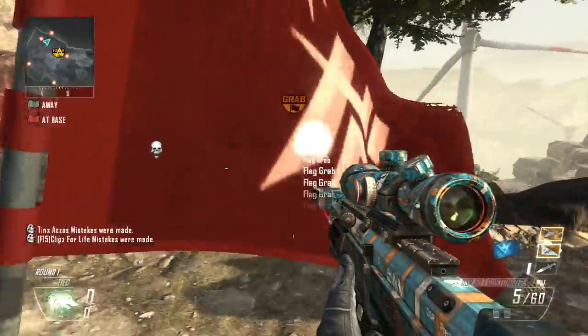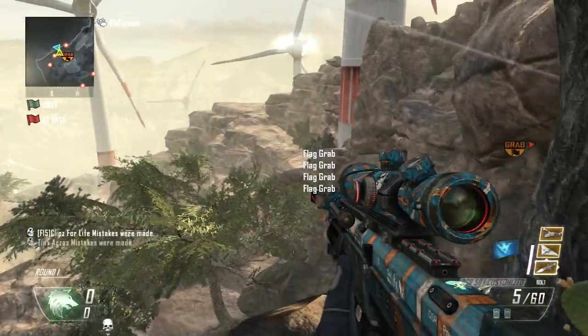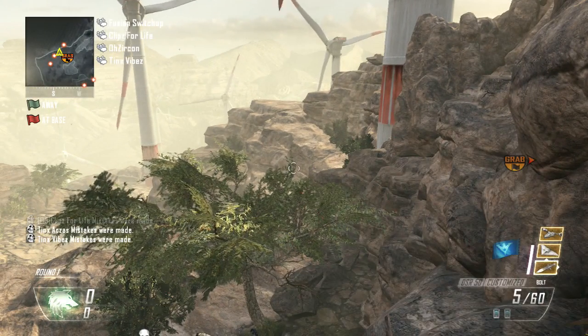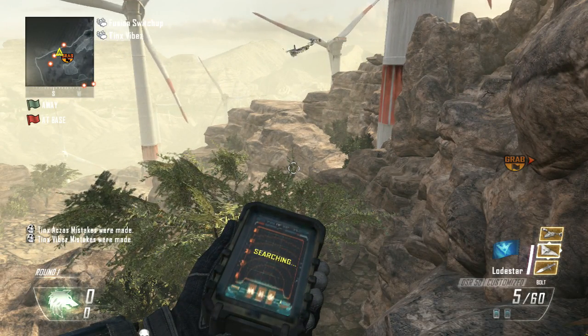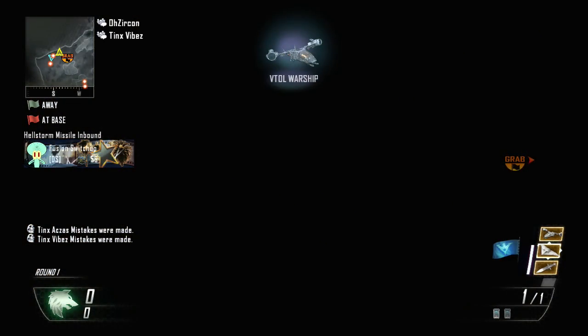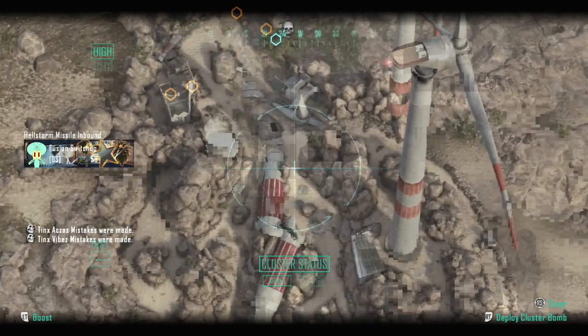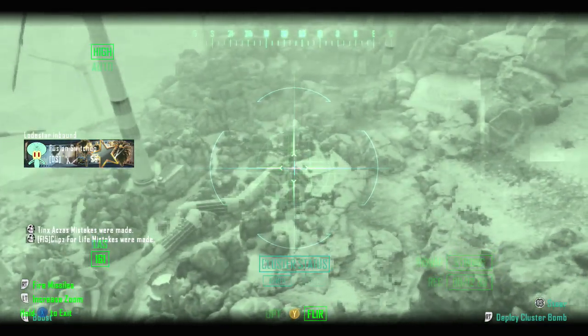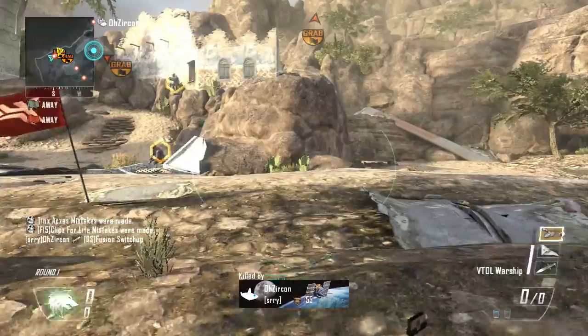Getting right into the actual glitch itself: all you're going to want to do is knife, then press right on the D-pad. When you press right on the D-pad over your Hellstorm, you're going to want to pull out your Black Hat, scroll up on the D-pad to the Lodestar. Then once you let go of the Black Hat, spam right on the D-pad and it should pull out your Hellstorm and then switch you over to your Lodestar.